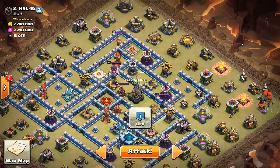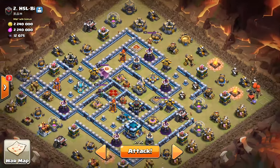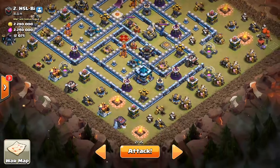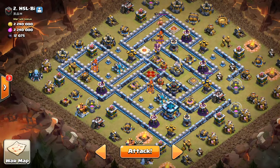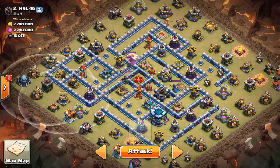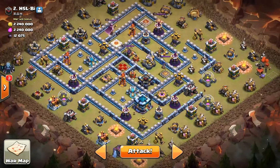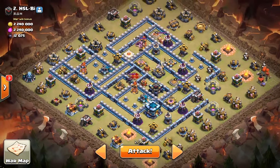She'll take out the king and walk around to the air defense, and we'll have a jump spell over this X-Bow so she can reach the Inferno Tower, the Eagle Artillery, the X-Bows, and eventually the enemy queen. She could take out all four heroes — or maybe that's too much for her, we'll find out. One thing I'm trying to figure out is should we have a siege barracks at six o'clock — that would help with cleanup and let us bring fewer wizards — or should we have the stone slammer at nine o'clock since there's no air defenses near there. We'll figure that out.